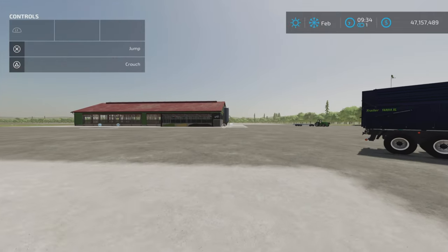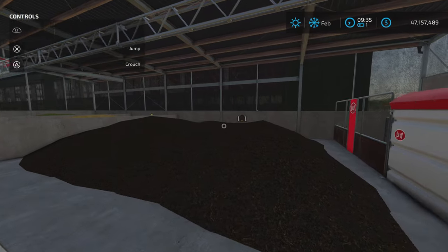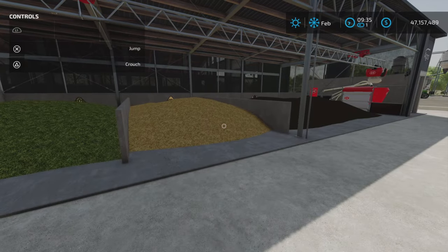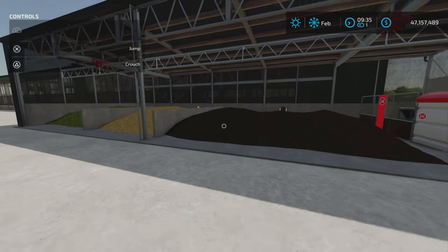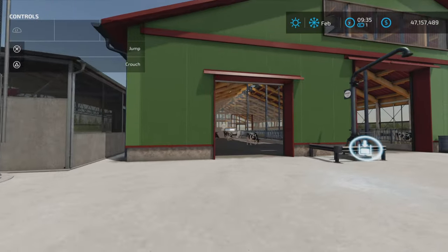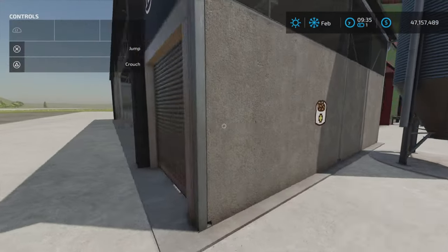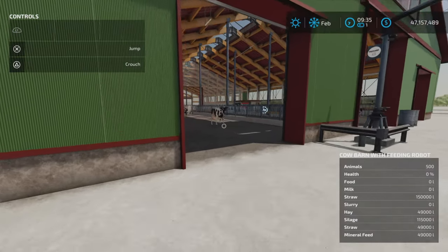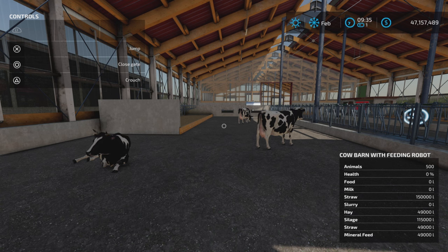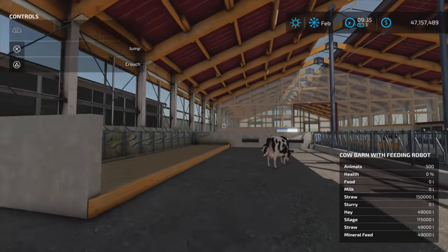Moving on to the automatic robot barn. Very much like the standard base game one — we have an area where you fill in silage, straw, and hay bales, also accepted here, or you can dump it in loose. Mineral feed is here too — very standard stuff. To see capacities, if you have your field info on it won't show inside, so go over to the side. Bottom right corner shows all barn capacities including slurry, hay, silage, straw, and mineral feed.